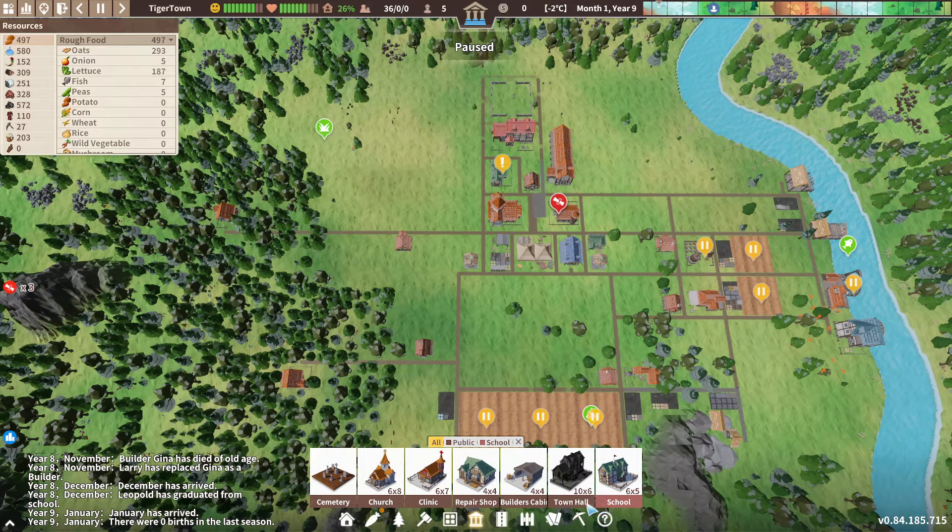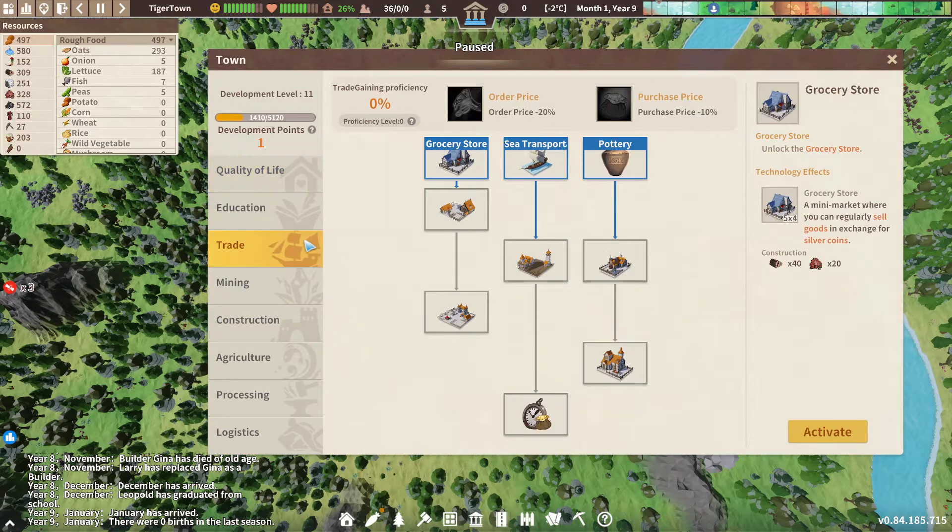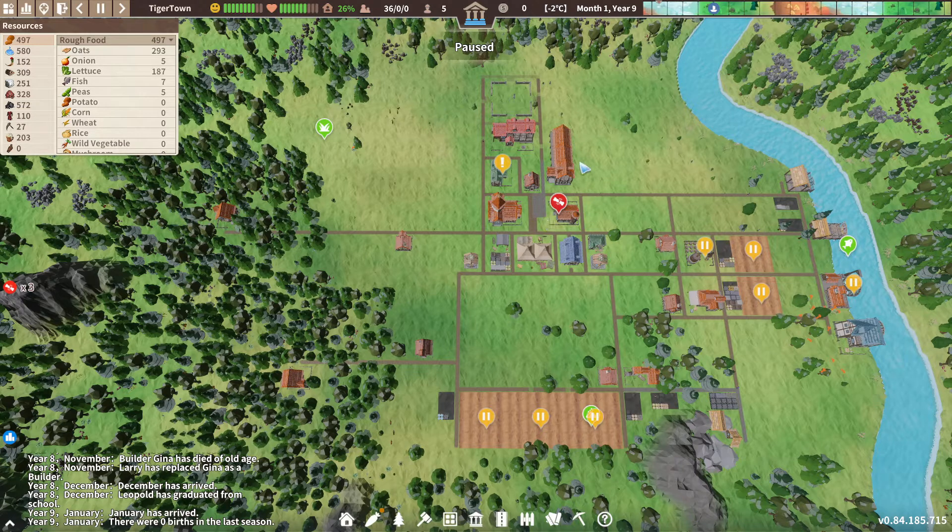I've kind of had a go at everything there. The alternative to the ferry would be the grocer - we could sell off some goods if we decided we had something spare and earn some silver coins, then hook up with the merchant ship that way. We've only got one development point. I do like the idea of putting the grocer in the middle of our little town square - kind of like the idea, still not sure about the one side near the cemetery.